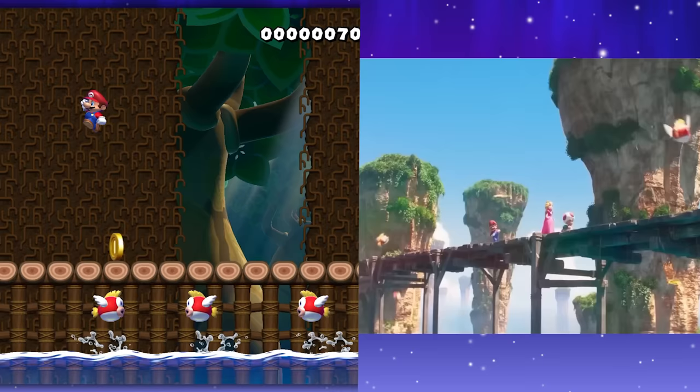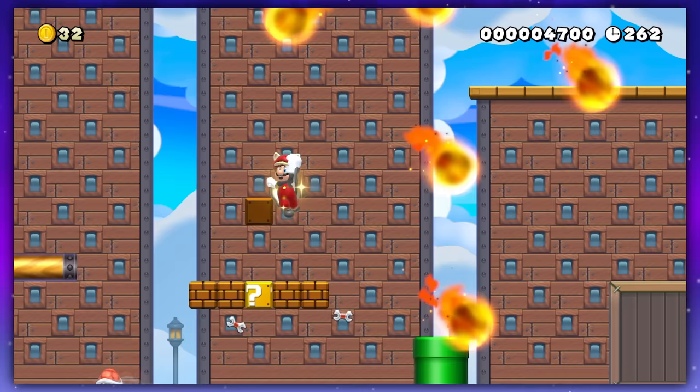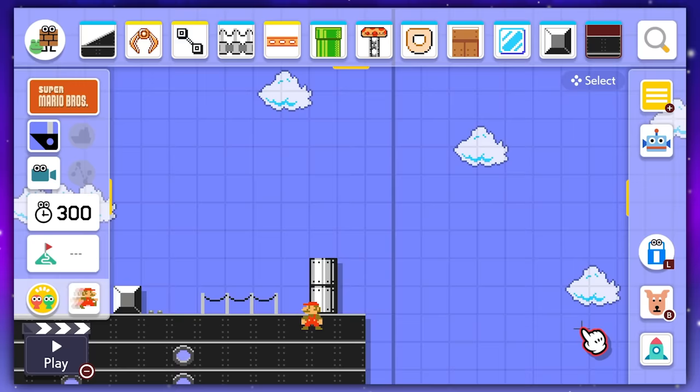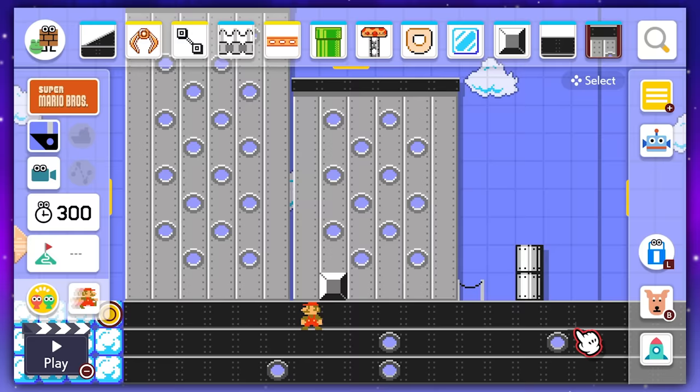I've broken down the movie into nine main sections that are going to be the nine levels in this game. Starting with Level 1: Running Through Brooklyn. This will be a simple intro level based on when Mario and Luigi's car broke down and they were running through Brooklyn to get to their plumbing job. Mario Maker really doesn't have any city theme, but I think I can use the airship style to achieve this look in a unique way.